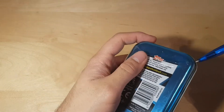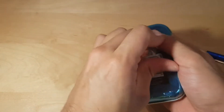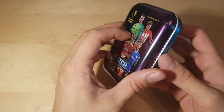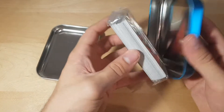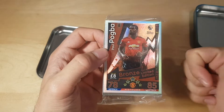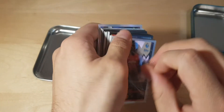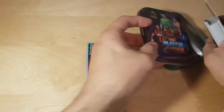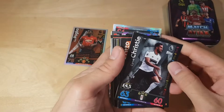The tin has a nice color, it's kind of blue and violet. We already got Paul Pogba bronze limited edition — pretty cool! So we're starting really good with Paul Pogba. Let me put them in the box so you can also see them. This looks really crazy.